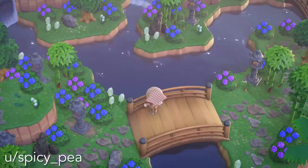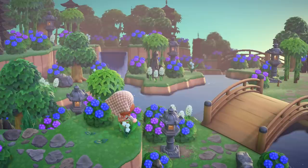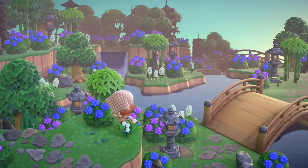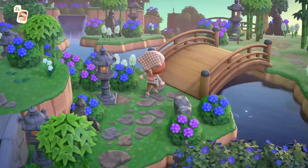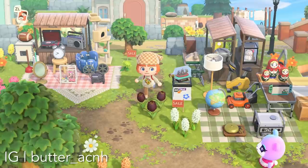Up next is an island that might be familiar to you if you caught my tour last week — this is the island of Potato. I wanted to include this hydrangea temple garden because it is so creatively done. We've got impressive terraforming and bridges making a beautiful view, and it's mostly natural things: lots of trees, shrubs, flowers, and custom design pathing that takes up all of the space. It looks so beautiful and natural.